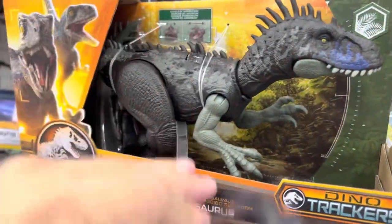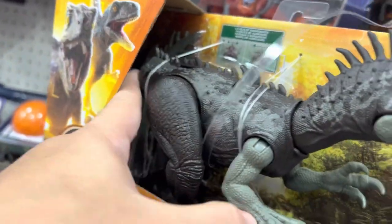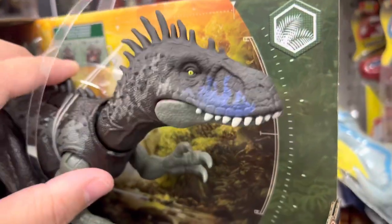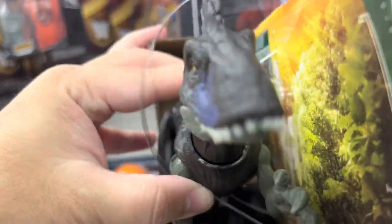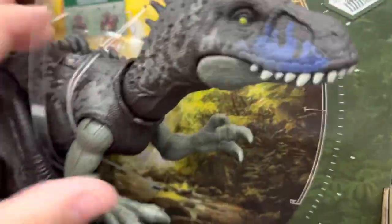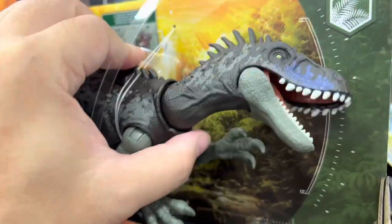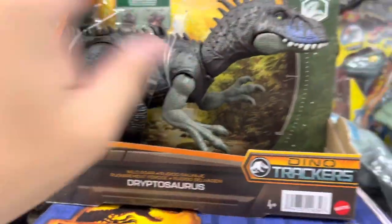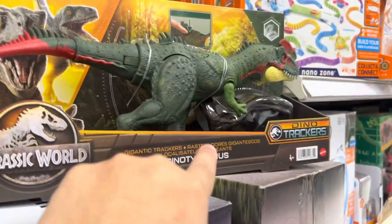My favorite name — the Dryptosaurus. He's got extra — you gotta attach his tail. Yes, that's what he does — he's a Dryptosaurus. He doesn't make sound though. Wild Roar — maybe he's out of batteries. There's no sound coming out, so he must be out of batteries, because it says Wild Roar. This one does not have a roar — it's bigger, no roar.